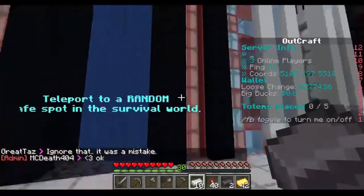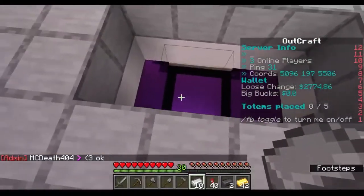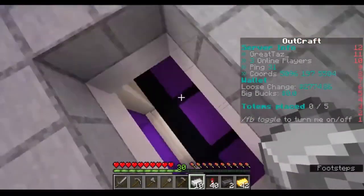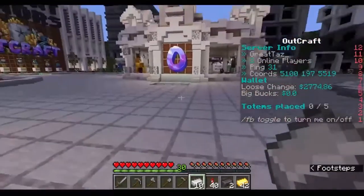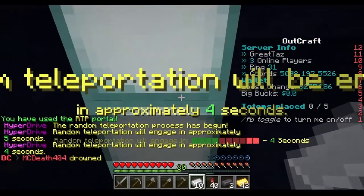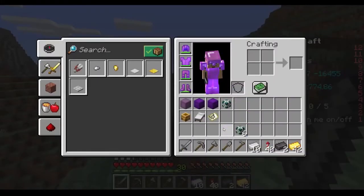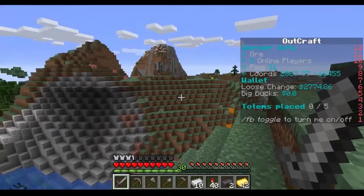We're going to teleport to a random safe spot in the survival world. After Friday the 13th of November 2020, this is where you're going to end up — you drop down in this hole and there will be a portal down there that you jump through, kind of like the end portal. We jump in and get teleported, and here is where we've spawned.